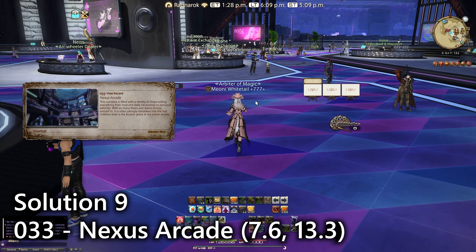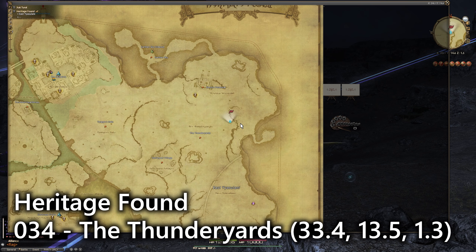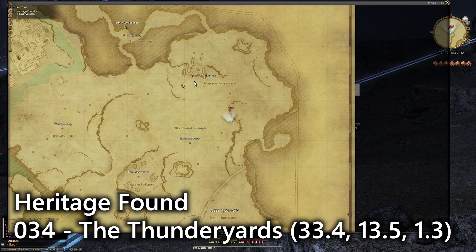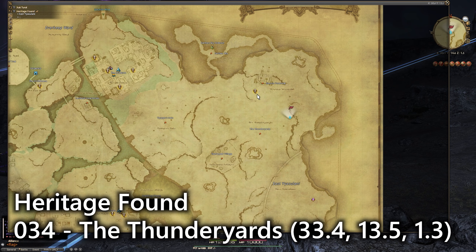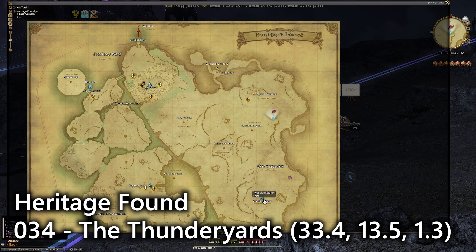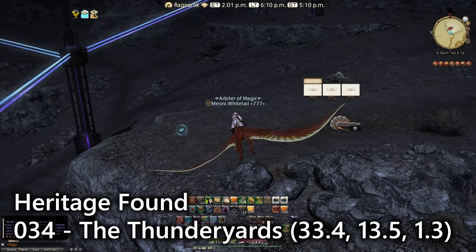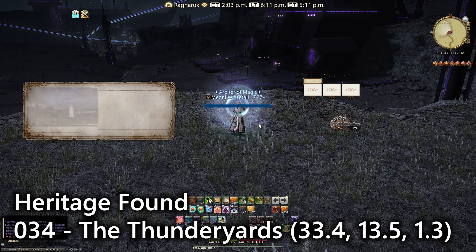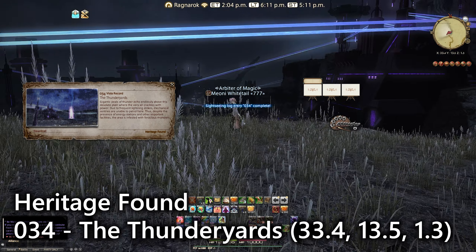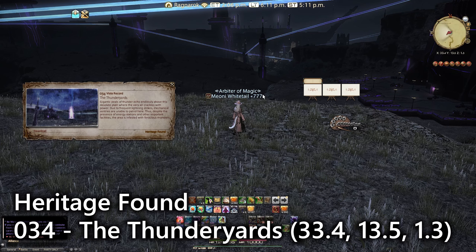Let's move on to Heritage Found. Entry number thirty-four is actually over here in the Thunder Yards near the electric potential — teleport to Leynode Mnemo and then go north. You'll find this in the northeastern section on a ridge, which you can fly to — full of Katobl Pass monsters all around. It's another lookout emote, entry number thirty-four, overlooking all those lightning conductors.